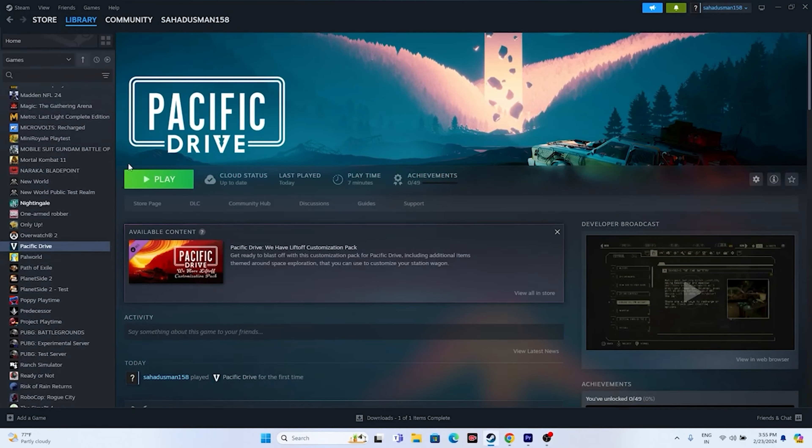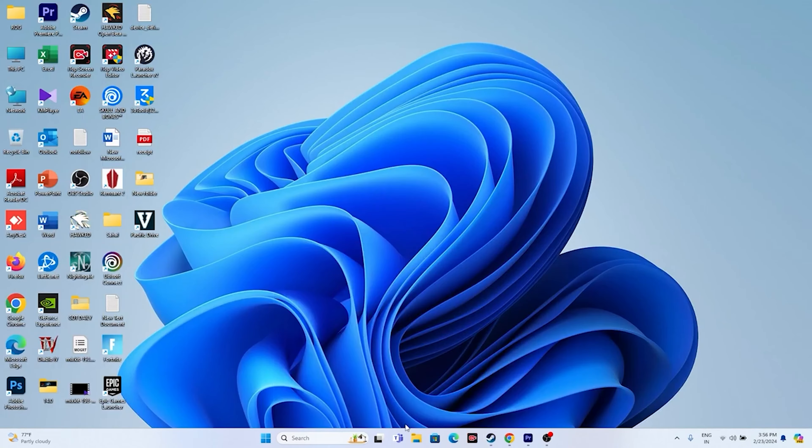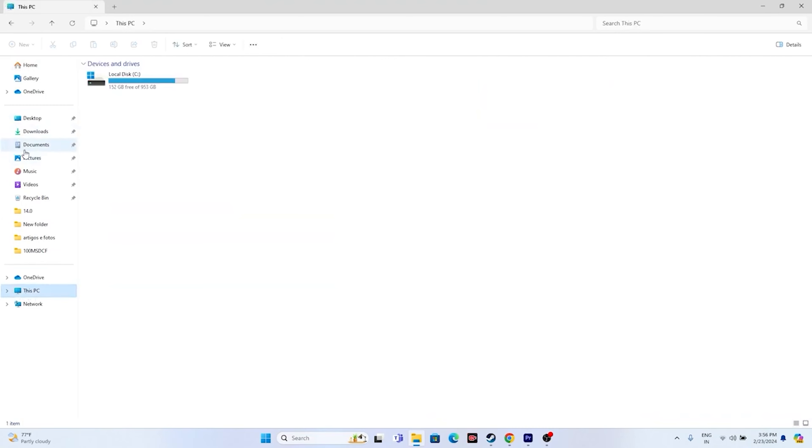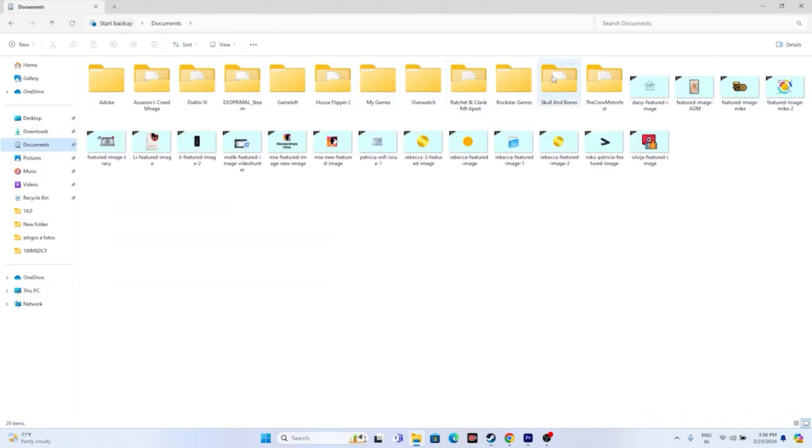Next, we need to delete the saved game file. Go to File Explorer > This PC > Documents. If you find a folder for Pacific Drive, just delete it. You will lose all game progression, but it has helped many users a lot. So delete it and try launching the game.